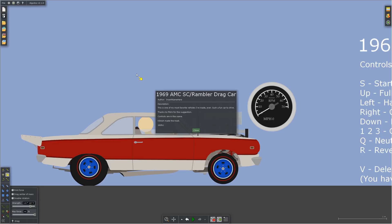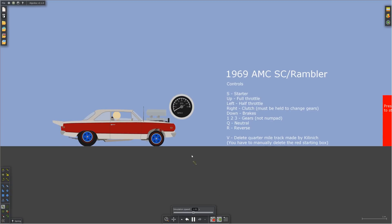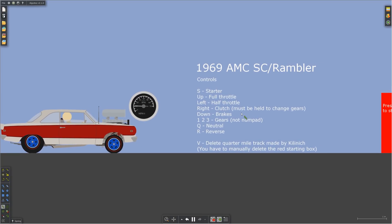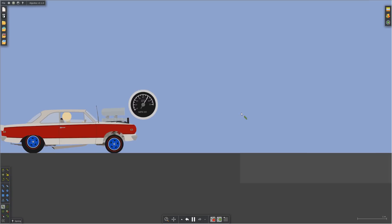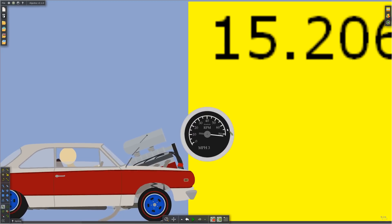This one is the 1969 AMC SC Rambler drag car — one of the creator's favorite vehicles. We have controls: starter, half throttle, full throttle, and clutch. Hold the clutch and put it into first — there we go. Of course there's a wall. Okay, we push enter, start it back up, still in first — let's go ahead and put it into second, then third. Beautiful — there we go!